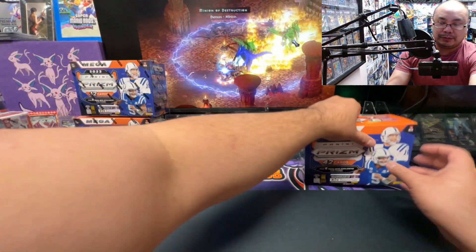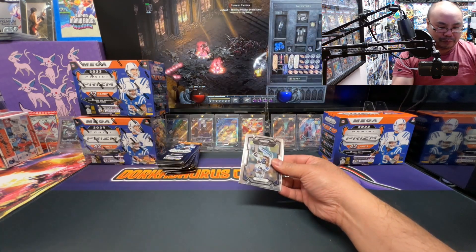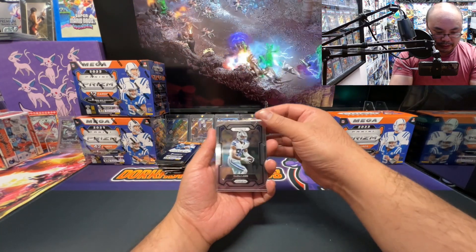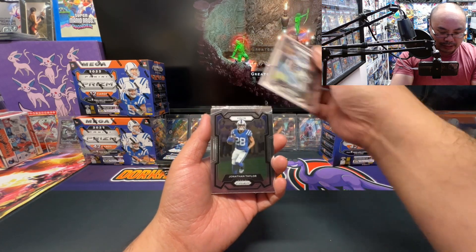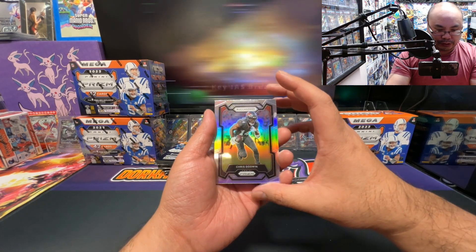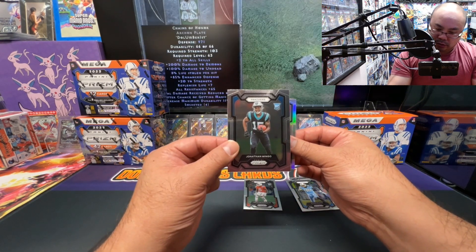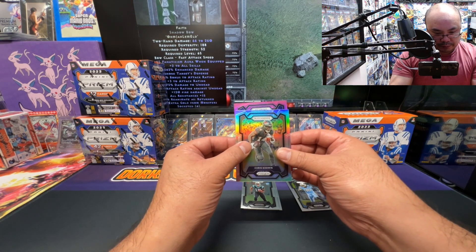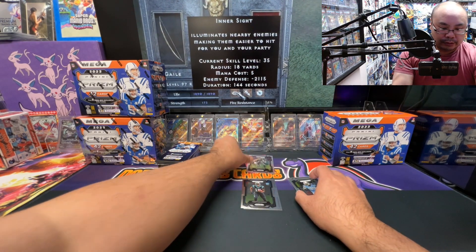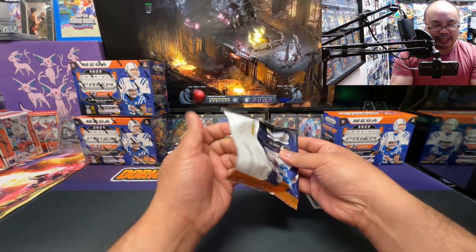Alright, here we go — first Prism Mega. We have a pink and a silver in here. We got CeeDee Lamb, JT, my boy GT, JVon Kurtz. Our silver is a Chris Godwin. Also Christian Gonzalez, Jonathan Mingo, and a pink prism — not a rookie — Brandon Cooks. Okay, two veteran colors, not bad. Let's see if we can get a CJ.